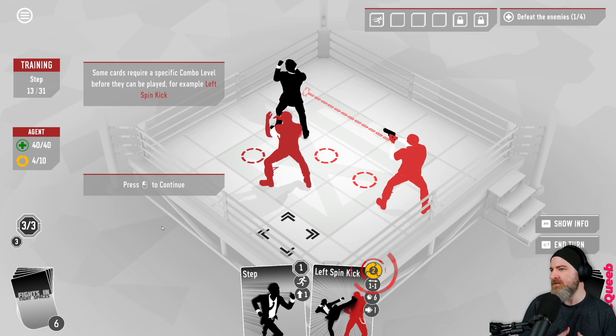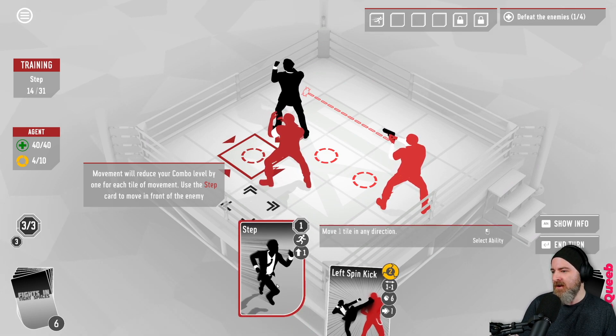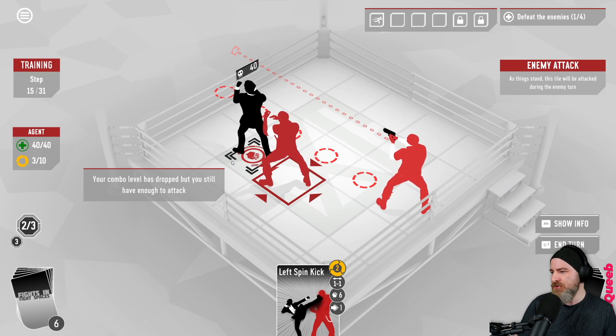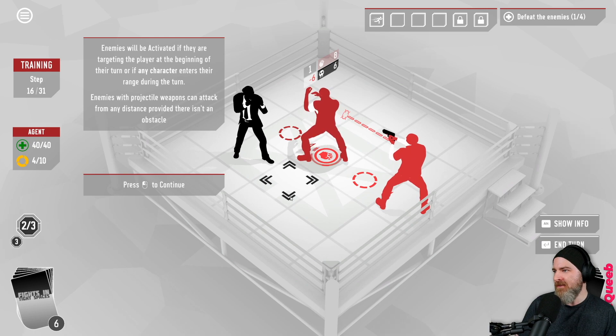Some cards require a specific combo level before they can be played - for example, Left Spin Kick. Movement will reduce your combo level by one for each tile of movement; use the step card to move in front of the enemy. We've got a four combo right now, that should drop to three. I have to play a card to move - okay that makes sense. Sure enough the combo level dropped but we still have enough to attack.